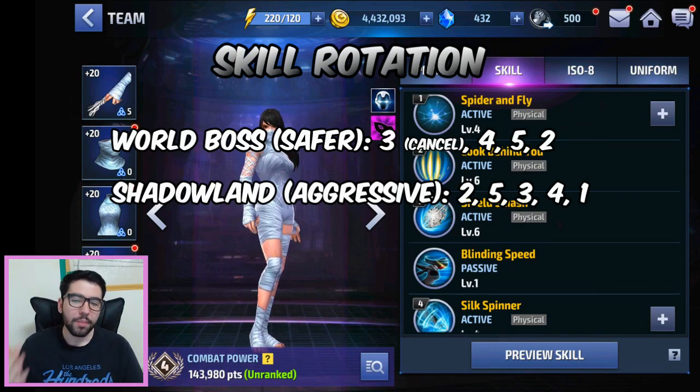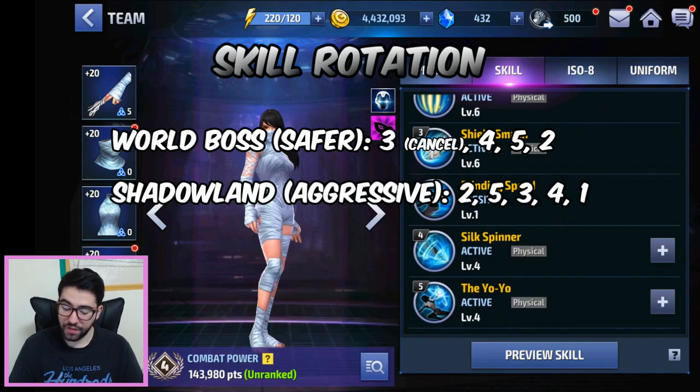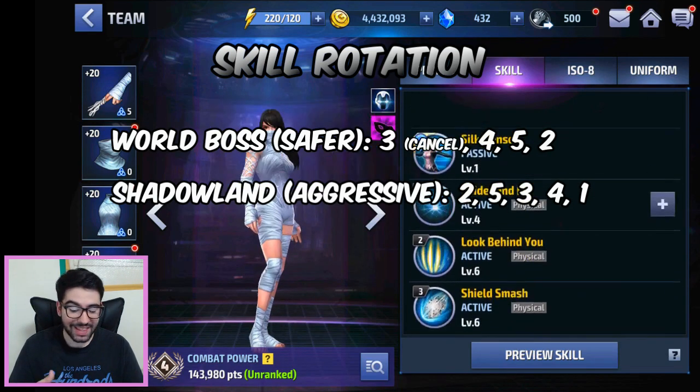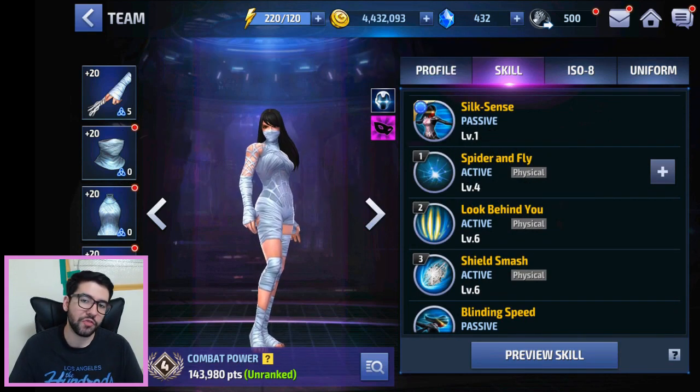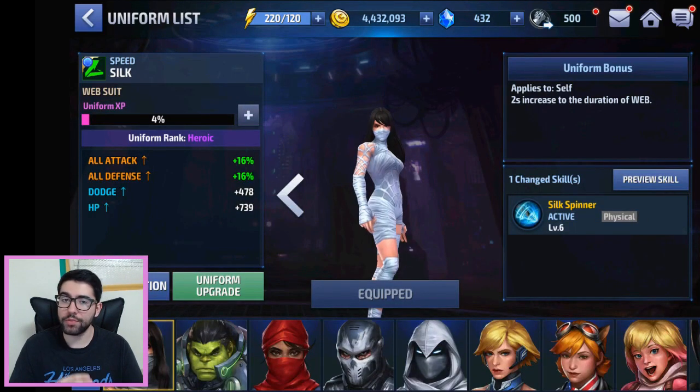In Shadowland, she's not useful for extreme alliance battle, but you can use crowd control — web, stun, and bind. If you want to be more aggressive, open with the second skill to close the gap on both enemies, then go into the fifth skill to hopefully web up both opponents. If it's on a relay, then go into the third skill — you can cancel it or not — then the fourth skill, ending with the first skill to keep the webbing rolling. Separate the fifth and first skill so you maximize the time opponents are webbed.